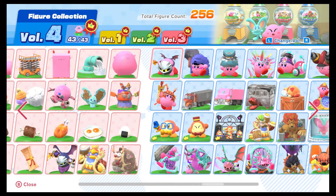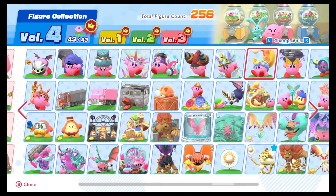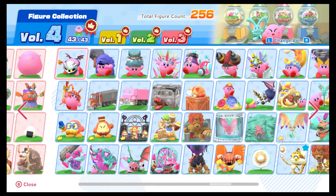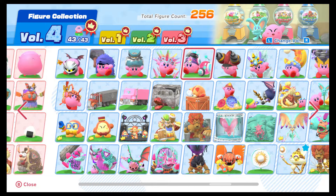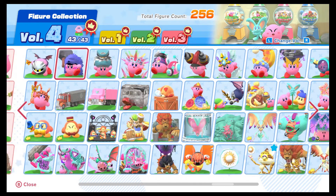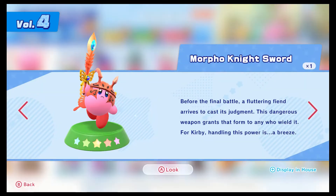Finally, Volume 4 - if you notice, we keep getting less and less figures. A huge chunk of Volume 4 is actually locked behind doing the post-game stuff - they either can't be obtained until you've beaten it, or they won't be in the roulette because you have to do specific things in the post-game. We have all the evolutions. I wish these were a little more - I missed the pause screen flavor text for the copy abilities, but it can't be helped.